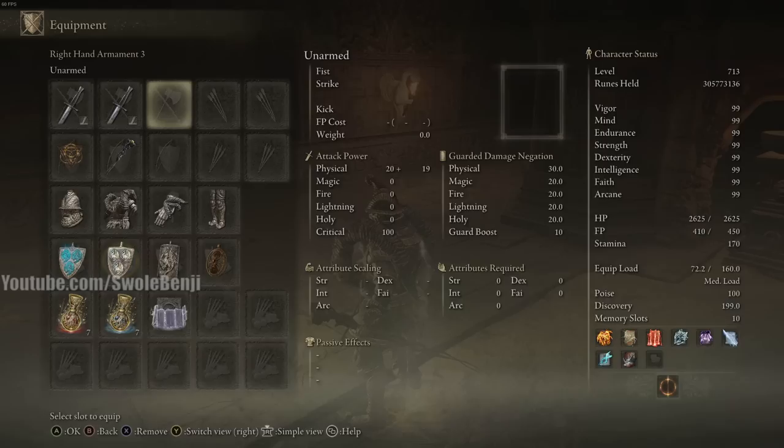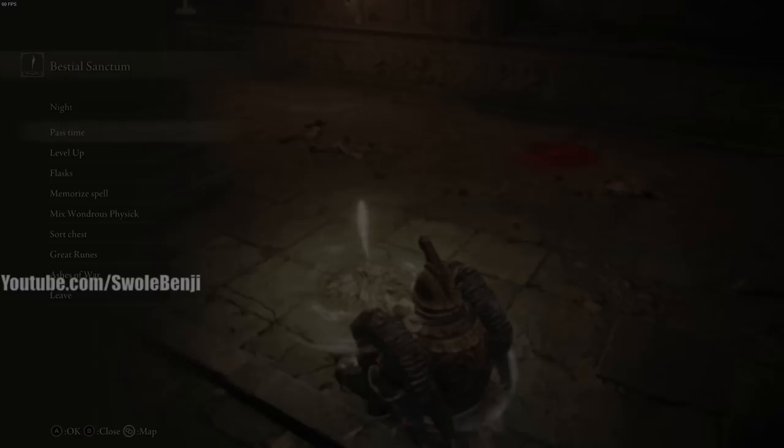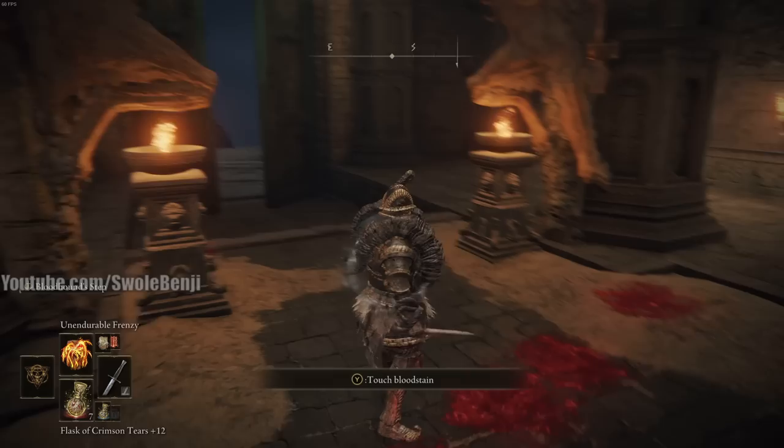Let's talk about the Flask of Wondrous Physick setup. You'll be using the Magic-Shrouding Cracked Tear for damage, and also the Cerulean Hidden Tear, which makes it so anything you cast consumes no Focus Points — no mana at all. You just free-cast everything.